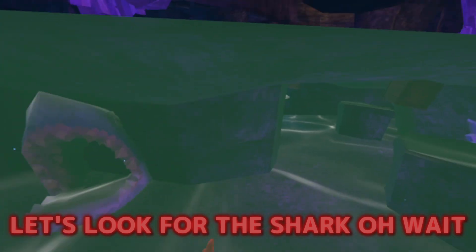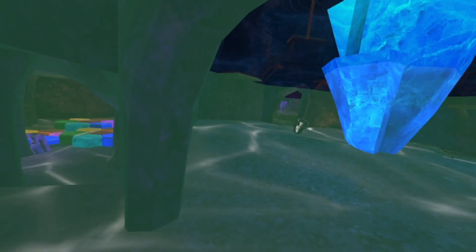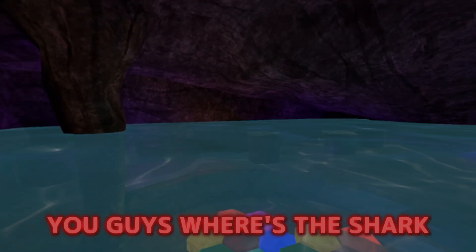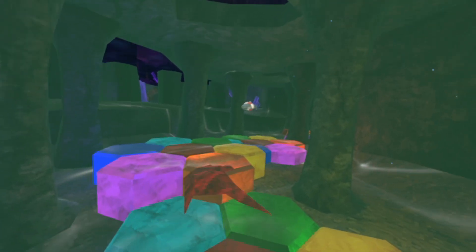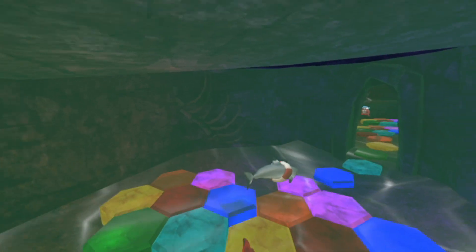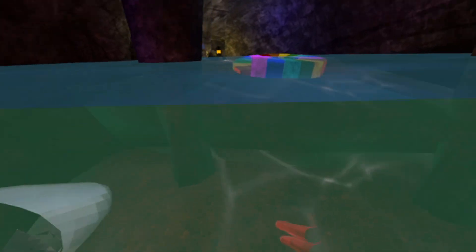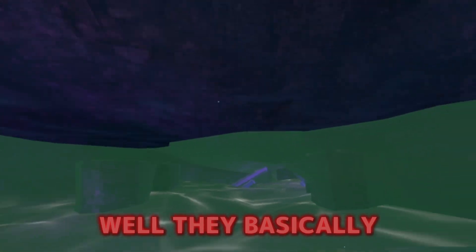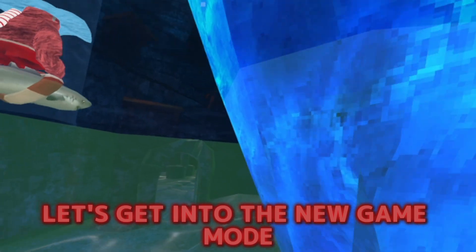Let's look for the shark. Look right here — it's a little shark head under the water. That's sick. Where's the flippin' shark, bro? The shark! I see it! No! Sharky! You can ride in, bro. This is so cool, bro. Basically all they did was flood the caves and add a shark. So let's get into the new game mode.